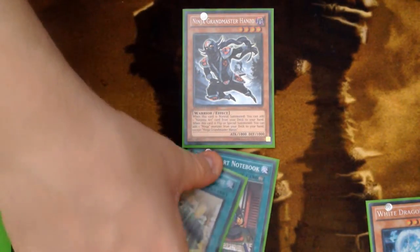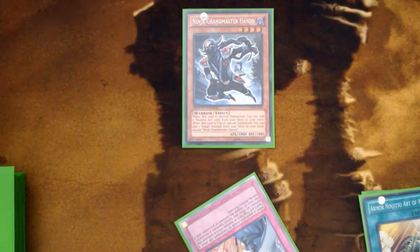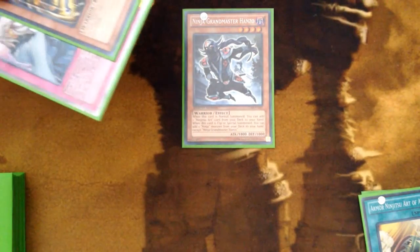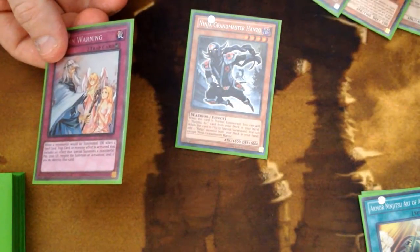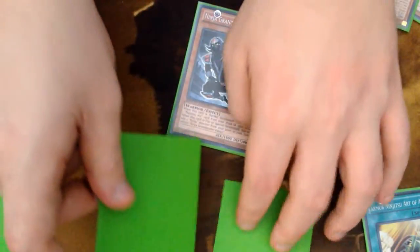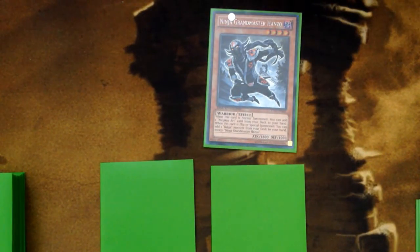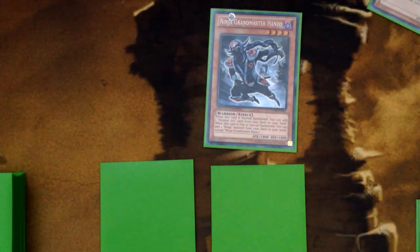Let's go ahead and see what we get from this Alchemy — it will destroy our Notebook and we draw two. A Solemn Warning — that is a very powerful trap card — and an Earth Armor Ninja. Now the Earth Armor Ninja may appear like a bad draw, but because we now have it, all we need is a Getsuga, and since we have the Duplication which we're going to be setting, we can actually search that quite easily. We'll set Warning and Duplication. If they Twin Twisters it right away that would really suck, but the Warning is obviously going to get used.